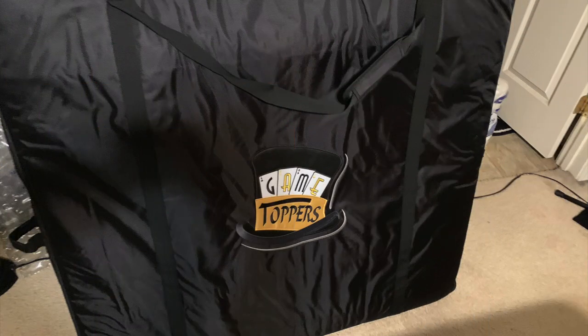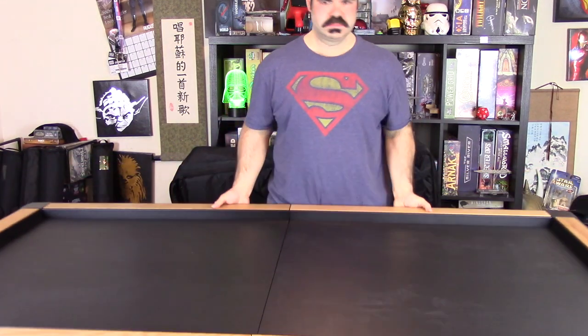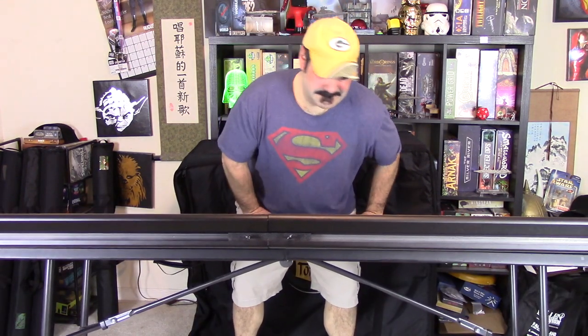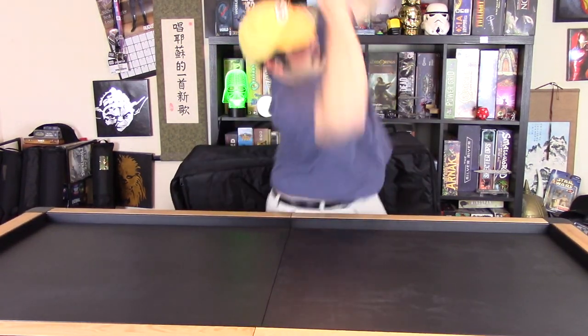I also have the carrying bag for it right there. I think it's cool that this thing can be so mobile that you could actually store it inside this bag and carry it. It's also got cushioning in the bag to protect the table. You set your table up and basically just place the two topper pieces together. They've got this 3M material underneath the tabletop that'll keep it from sliding — it's going to hold and stick to that table like a glove. It takes maybe a minute or two to set this thing up.